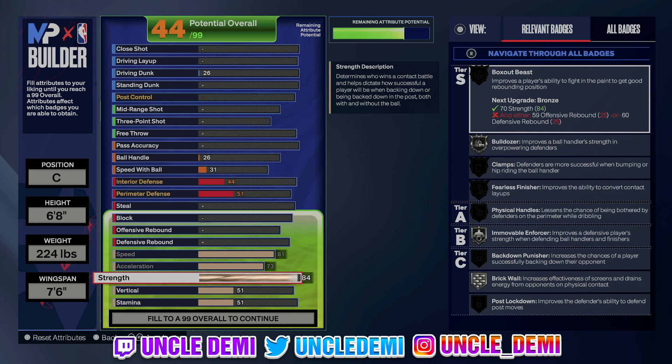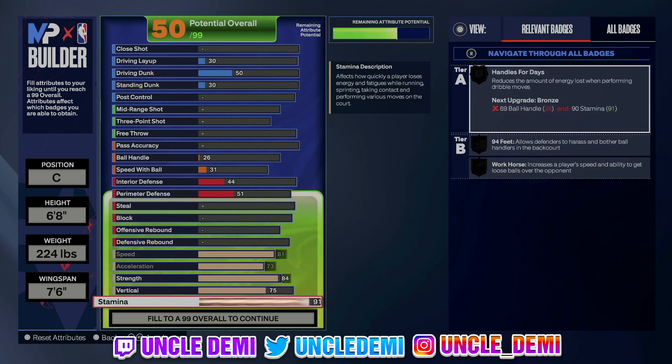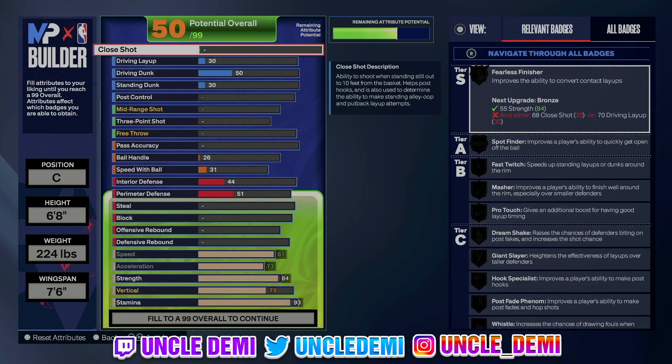The power forward spot is definitely a sweet spot for this build. We're going 75 on the vert — just to make sure we get the Giannis dunk packages and all that other stuff. And then we're going 93 on stamina. That's where we're having one of our physicals looking really strong.